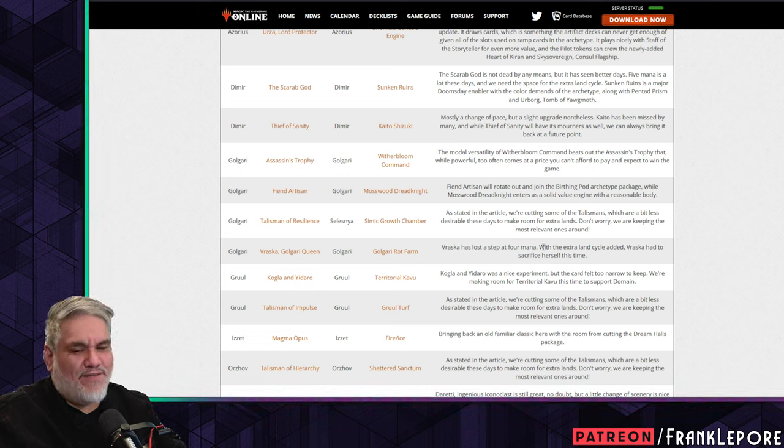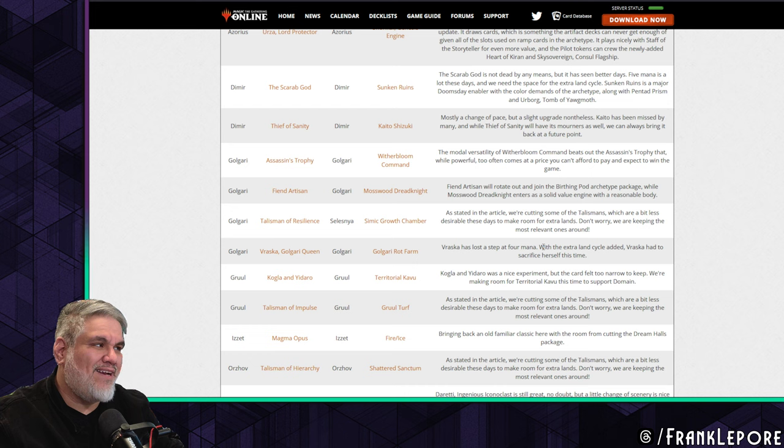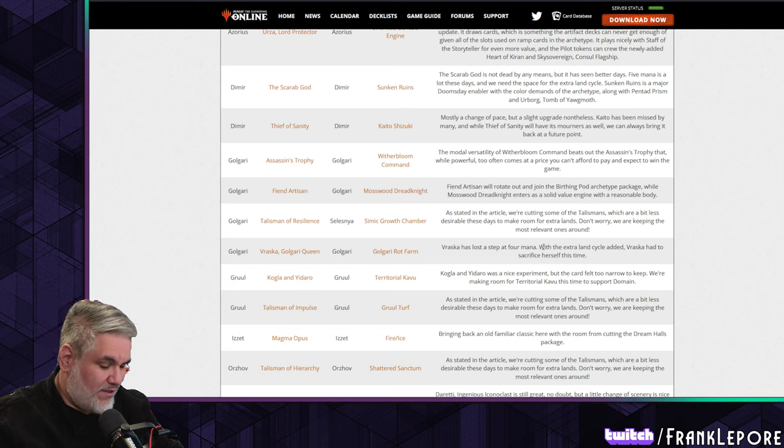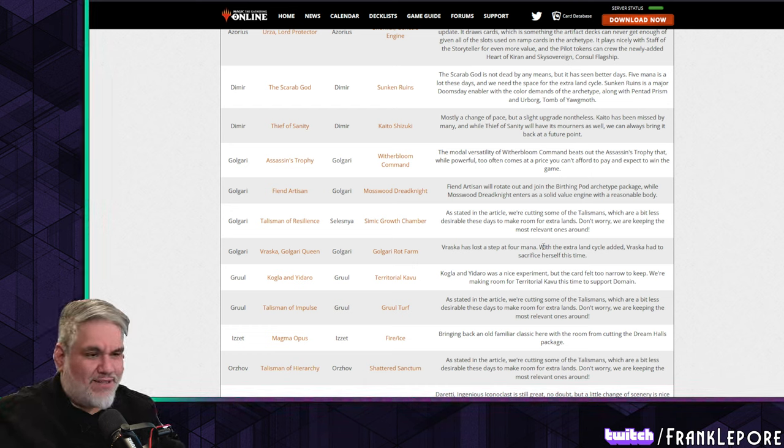For Rot Farm: the four-mana ones are rough. I look at the Vintage Cube and I want to cast a five-mana Mulldrifter to draw two cards, I want to cast Consecrated Sphinx — but I also want interactive games where I play a spell you respond to, then you play a spell and I respond. If we're complaining about the cost of four-mana cards, you basically just want one, two, and three-mana stuff that's going to win the game quickly. Maybe I'm just a boomer.